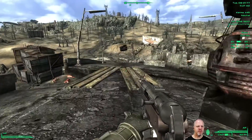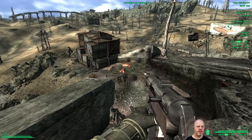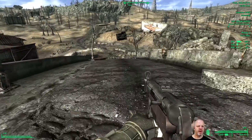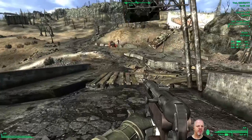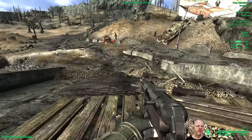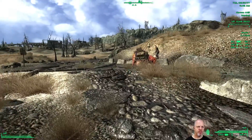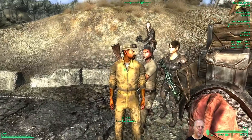Hey, is that a vendor caravan? That's spooky because that stuff wasn't there when we got here — now it's there. Okay, the caravan is here. I don't like their posturing — let me put my gun away.